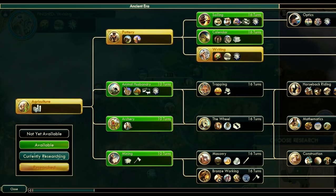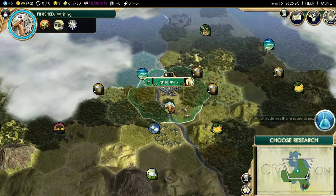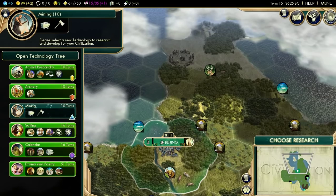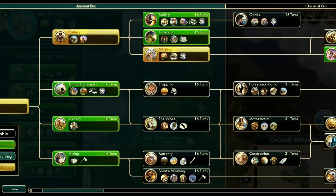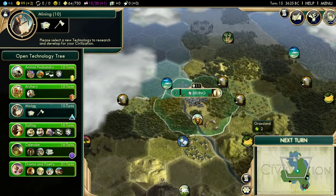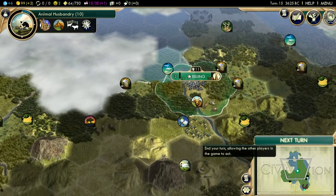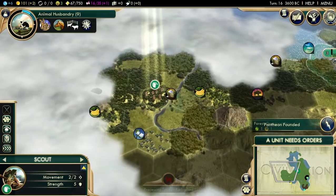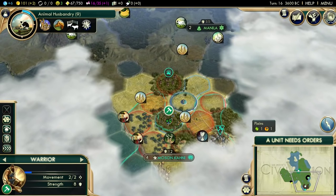I'm probably going to go for Masonry first. Actually, we should probably go for Animal Husbandry first so we can improve the cattle, because that's a very good tile - a forest food tile, which will be a food-and-hammer tile once we build a pasture there, which is always nice. There are a lot of good expansion spots here. I'm going to scout around and see what I can see.